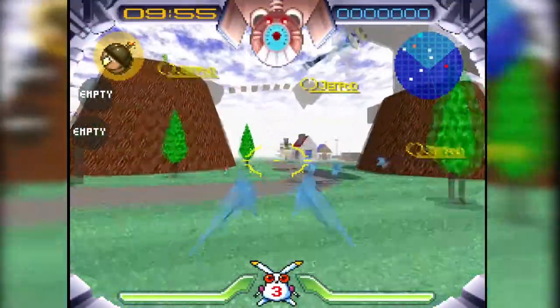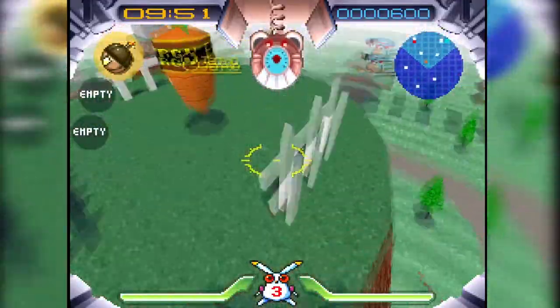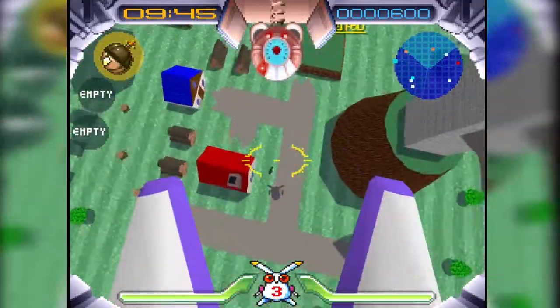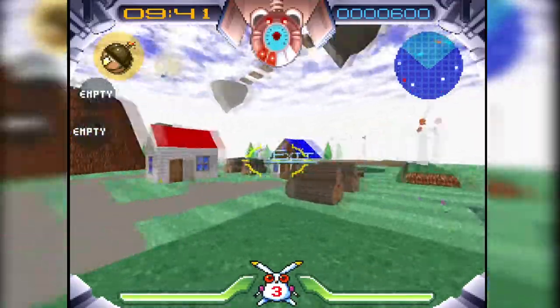Now we move over to the PlayStation 5 and Jumping Flash on there. This is the native PS5 version of the download, so you can see how it looks here. I think it just looks a lot better. There's a higher resolution. It just looks nicer than the PS3 version.